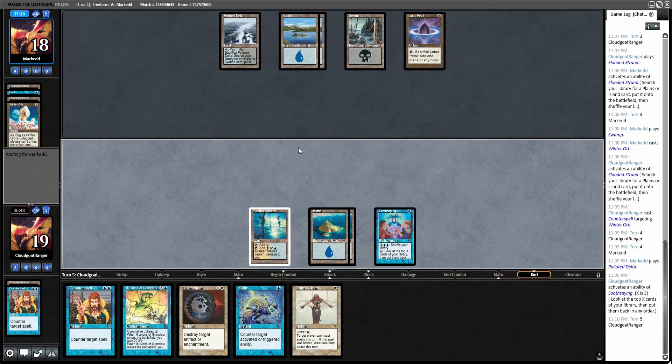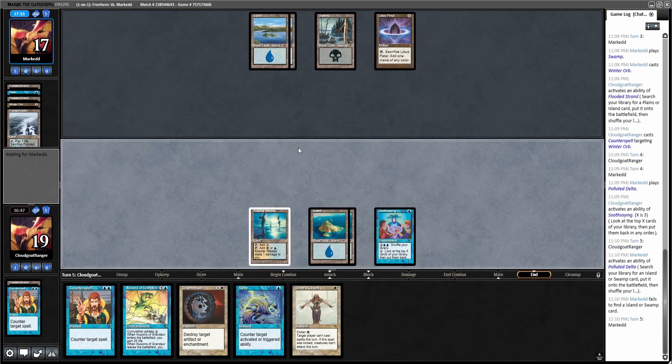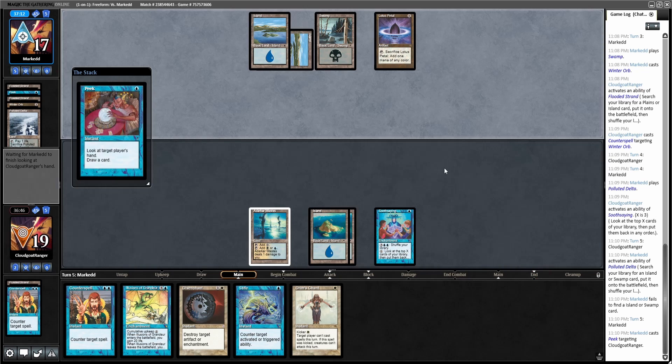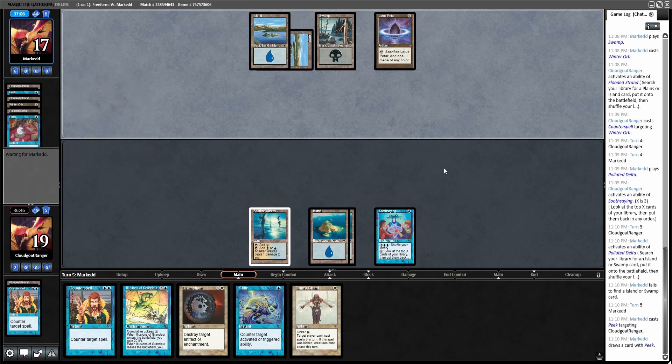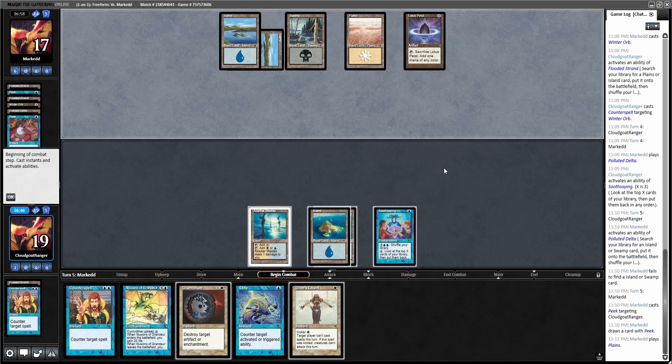I'm still not exactly sure what Luster's playing over there. I guess if I had to guess, it's like a Stifle-Nought — because all the cards I've seen are in that deck. He's had a pretty slow hand; fails to find an Island — oh no, that was not good. They get to see my hand again. He's going to be very confused, but yeah, I have to think this is like Esper Stifle-Nought.